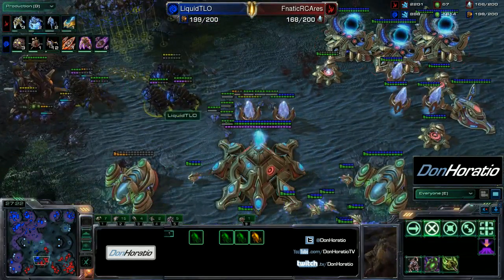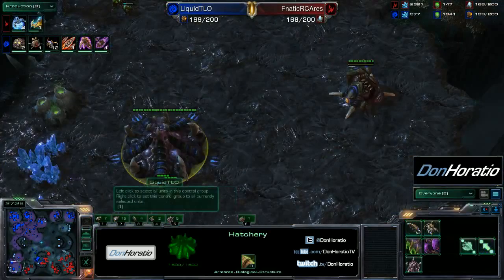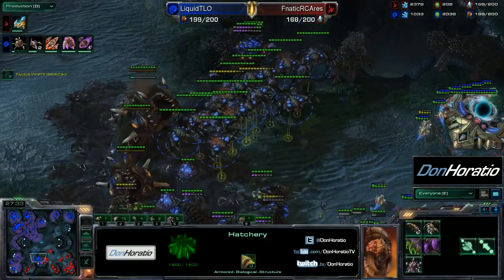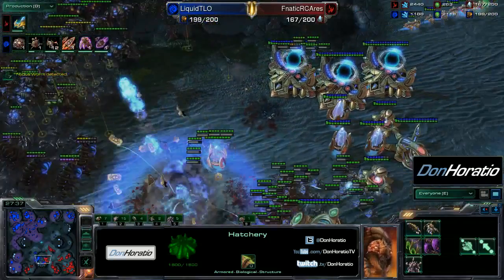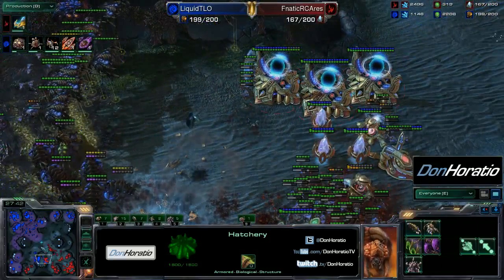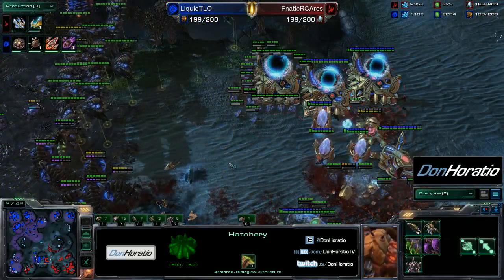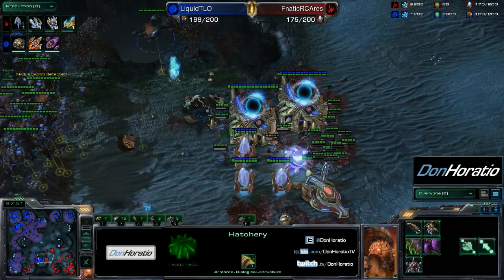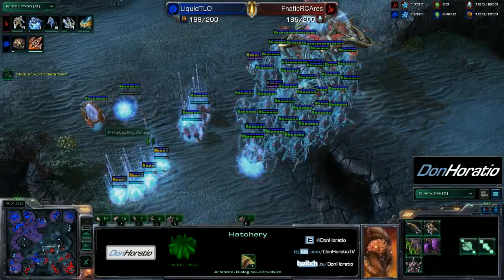The broodlord count is still only seven, and the infestor energy is not great yet. He needs to be really careful with this broodlord pack. The fourth base is in big danger for Protoss. TLO is taking aggressive bases and might take one more soon — he's occupied a lot of the map and Ares has very few places to expand to. The fourth nexus goes down. The clock is ticking for Ares — he needs to do something about this push soon before he loses too much infrastructure.